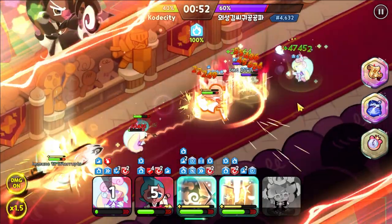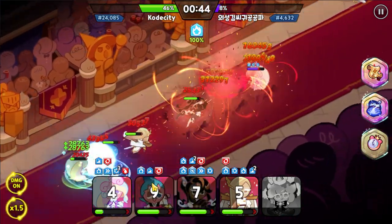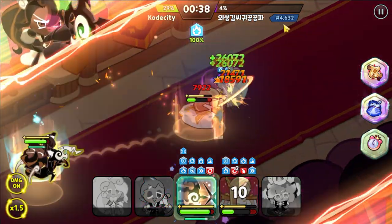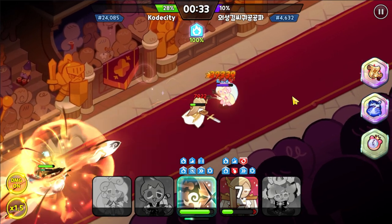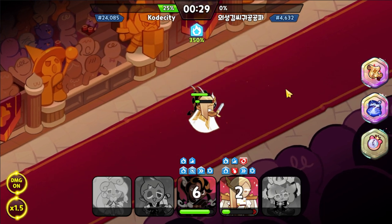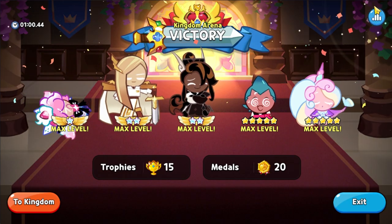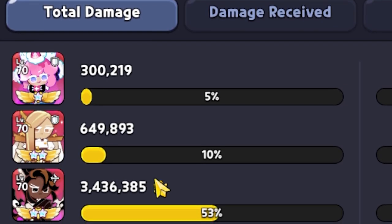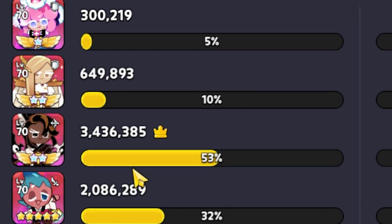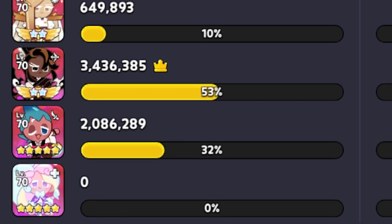Did we get their Caramel Arrow early on? Cream Unicorn, can she sustain? Do we get the win? No way — 24,000 to 4,000! Let's go! The only one alive is their Cream Unicorn, which does nothing. Let's check those numbers — 3.4 million coming in for Caramel Arrow and 2 million on Sorbet. Very nice. This was a very interesting composition utilizing Caramel Arrow instead of another tank.